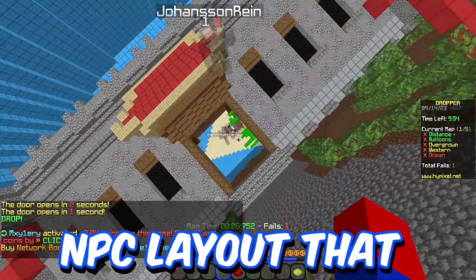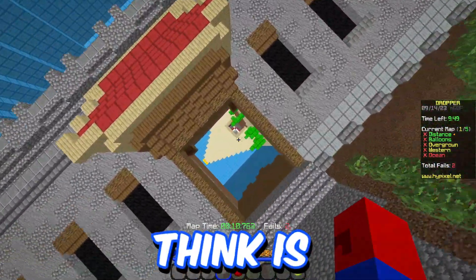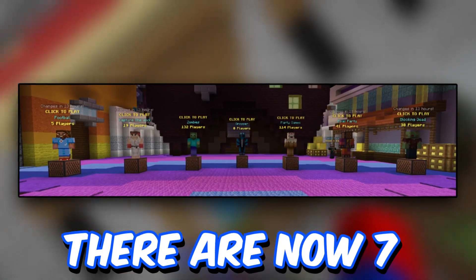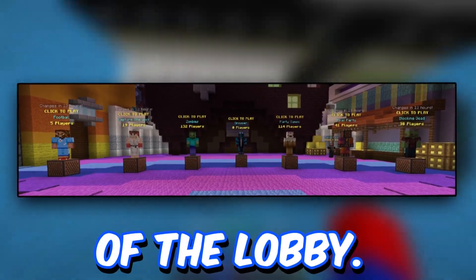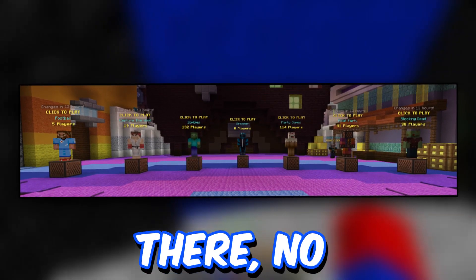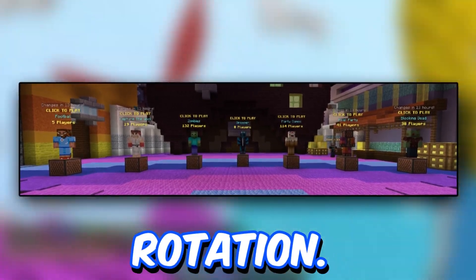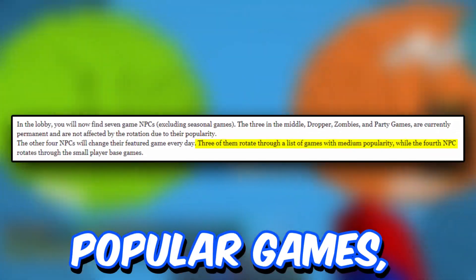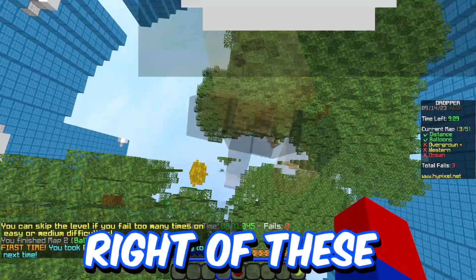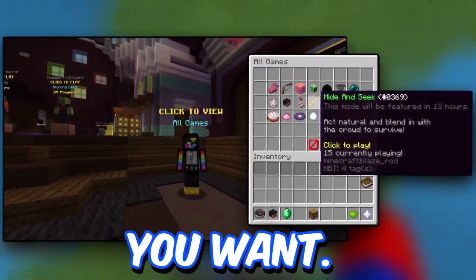The update also features a new NPC layout that has caused a little bit of scrutiny within the community, which I don't think is warranted. Excluding seasonal games, there are now 7 NPCs featured in the middle of the lobby. Zombies, Dropper, and Party Games — the three in the middle — will always be there no matter what. The other four on the outside are subject to a game mode rotation: three rotate between medium popular games, while the last one rotates through the least played game modes. To the right of these NPCs is another NPC that grants you the ability to play any of these arcade games whenever you want.